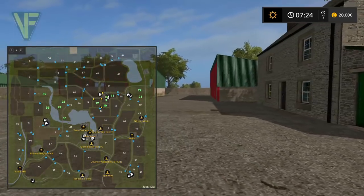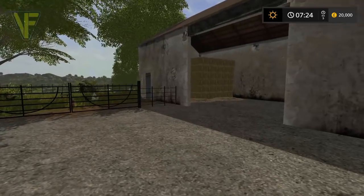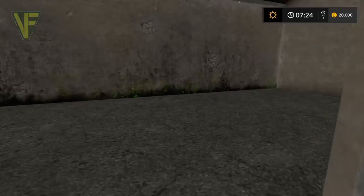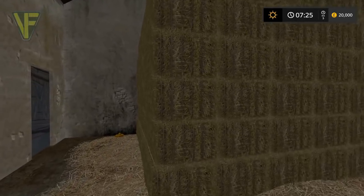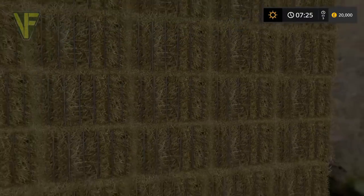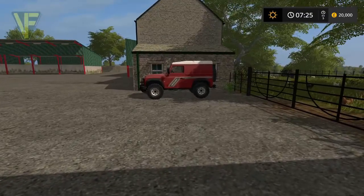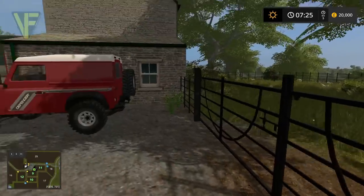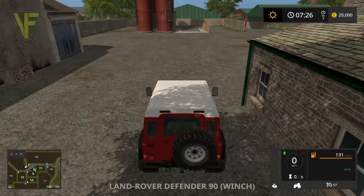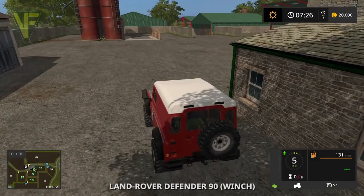So this looks like a really nice map. Before we jump in and have a look, we've got a gold nugget here. Those aren't actual bales - not sure if this is a bales sell point, but not much on there. These are our chickens by the main farmhouse. Let's jump in the Defender and away we go.